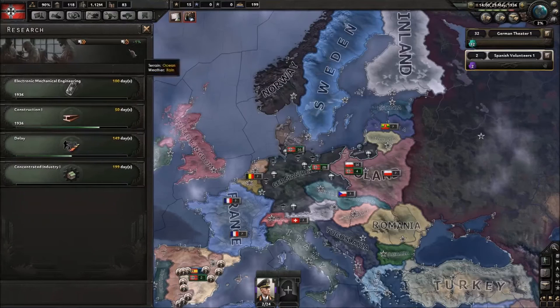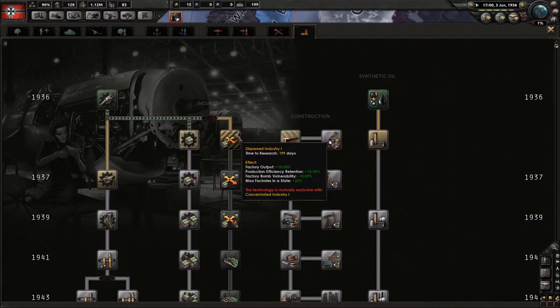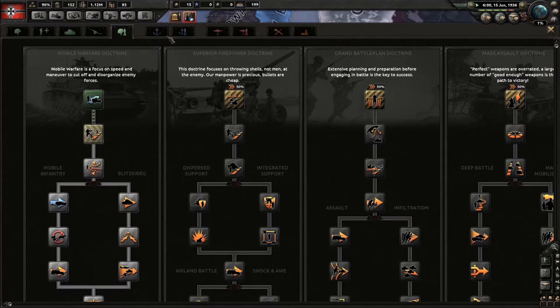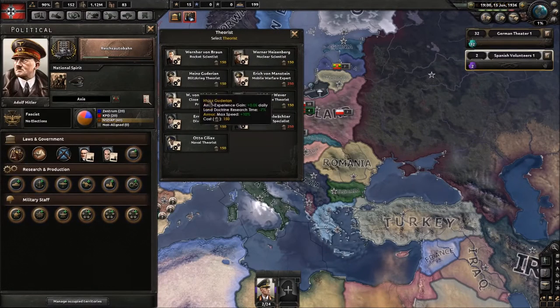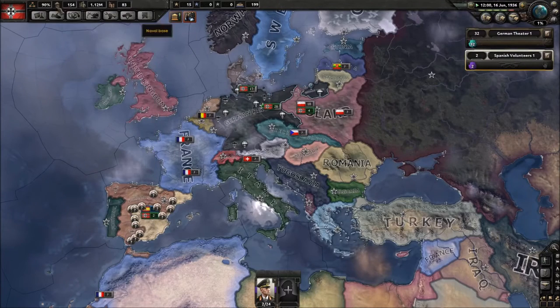You should go Concentrated Industry in this case — never go the other one if you don't know what you're doing, because it's a harder strategy that's more difficult to make pay off. Now we can choose another focus; we should probably save up for a focus that gets us down to Mobile Warfare doctrine as quickly as possible — save up to 250 political power.